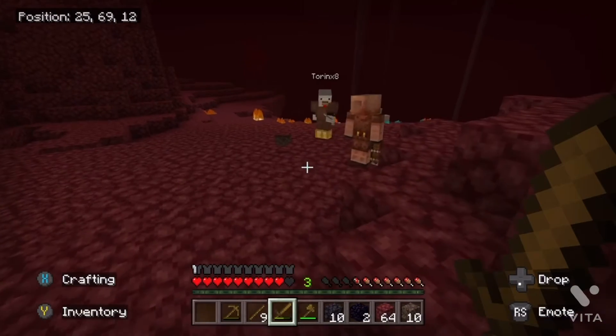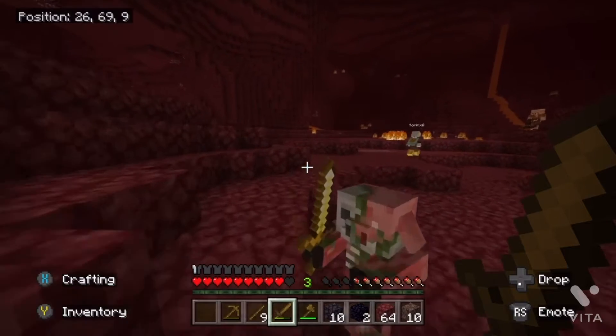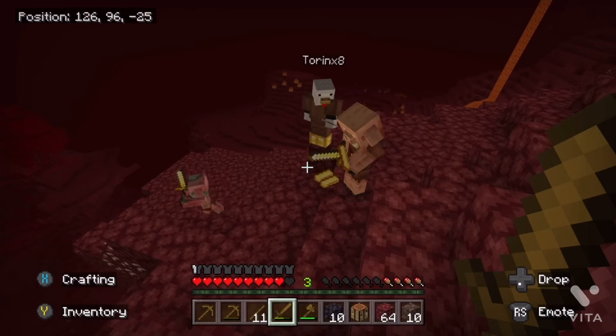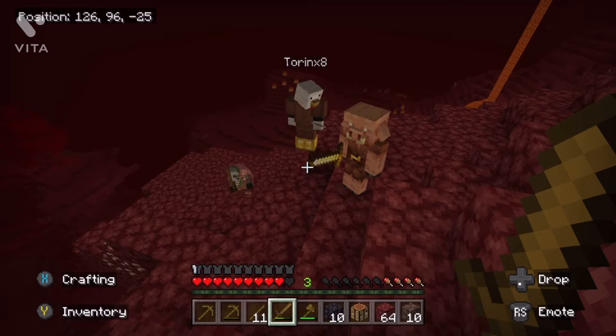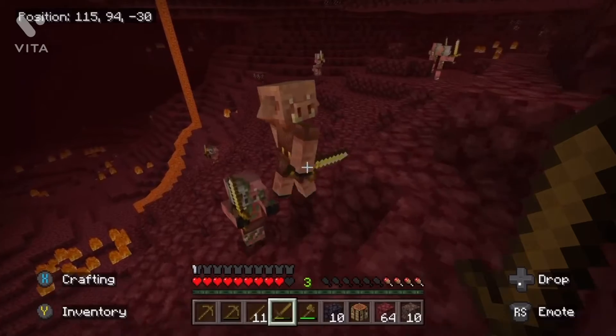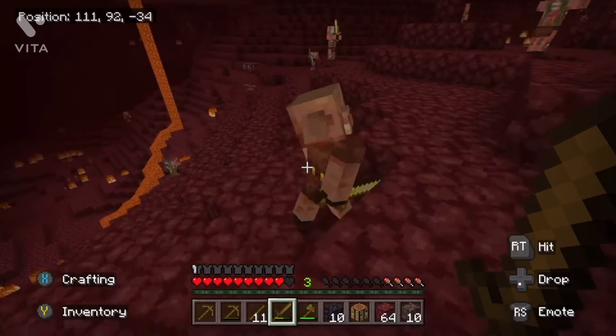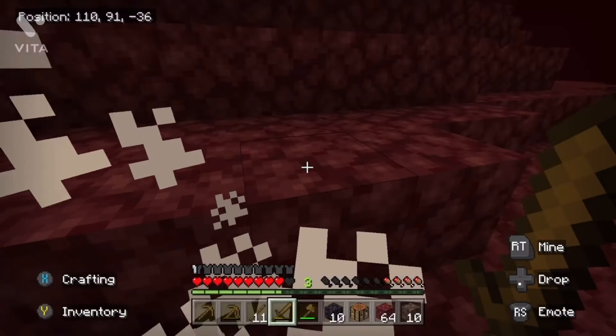It seems we have bumped into a piglin on the way, so we're going to trade with it — but I don't have any gold. Head warden is back with some gold and now we're going to trade with this piglin. Turns out we didn't get anything good from that at all. And hey, get back here — I've been tasked to destroy you. You're slow. Get rekt, kid.